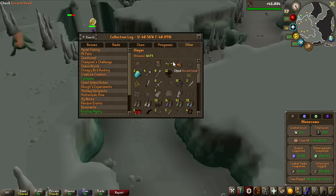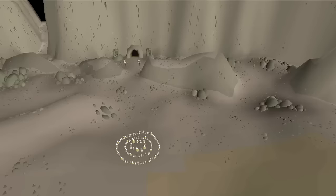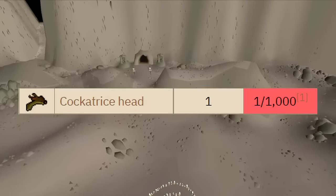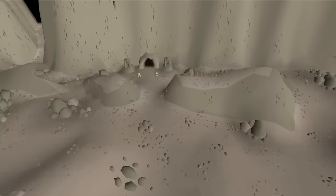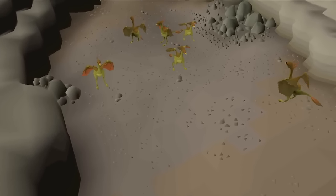Looking at the slayer log again and having the Basilisk Head unlocked, I only miss two of the heads to actually complete all of them, so we're going to go for the Cockatrice Head next. The drop rate of the Cockatrice Head is 1 in 1000, just like the Basilisk Head, but the monsters are way weaker than the Basilisk Knights, so I'll be able to kill those 1000 a lot quicker.